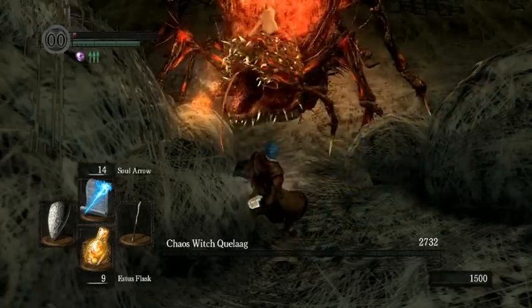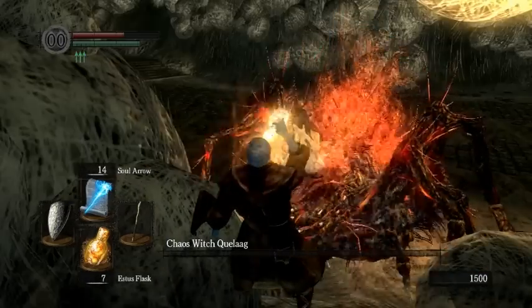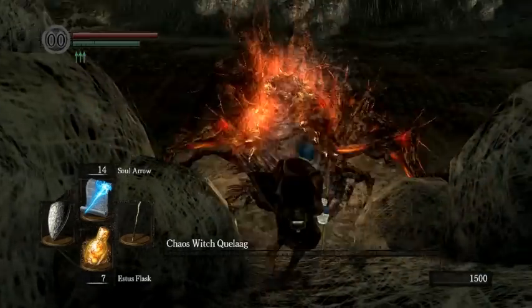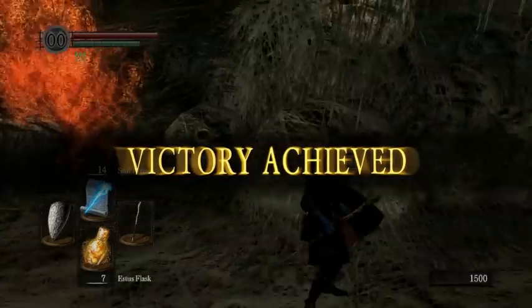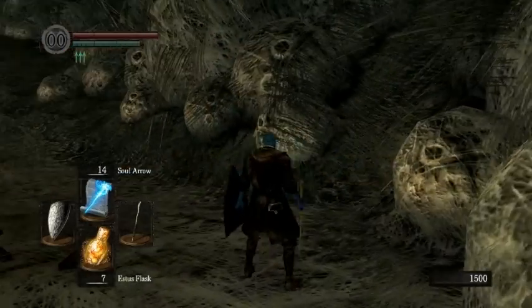Just remember to lead her over here first so she doesn't do the ranged lava attack, because that will just kill you most of the time. If you don't use the Red Tearstone Ring, you will not have enough intelligence to be able to kill her with your 30 Soul Arrows.